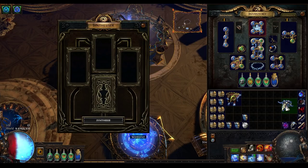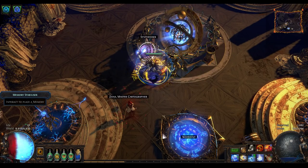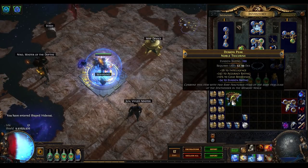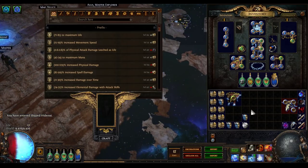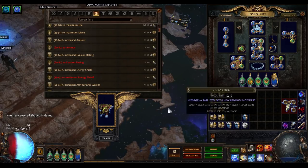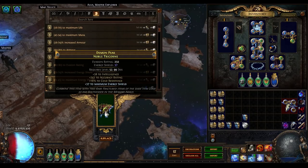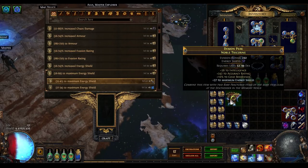In fact I may just have already prepared the next one here, so let's go for it again. At this point we're going to go back to the hideout. Now something that's of interest is that this has a flat evasion rating roll on it, which will actually prevent you from using Helena's flat energy shield roll. Don't worry though — once we remove that, we can now stick flat energy shield on this. 37 won't be a high enough roll, but we'll keep it aside for now.